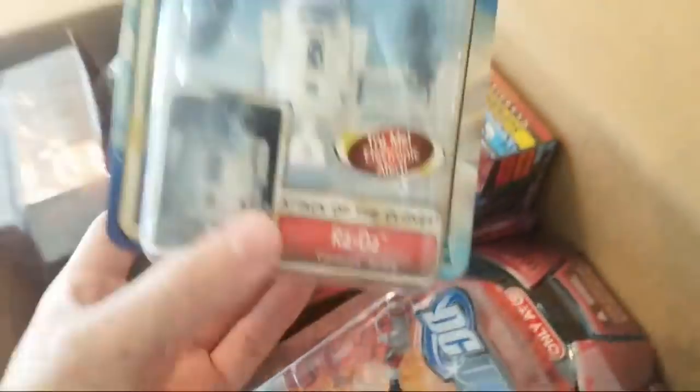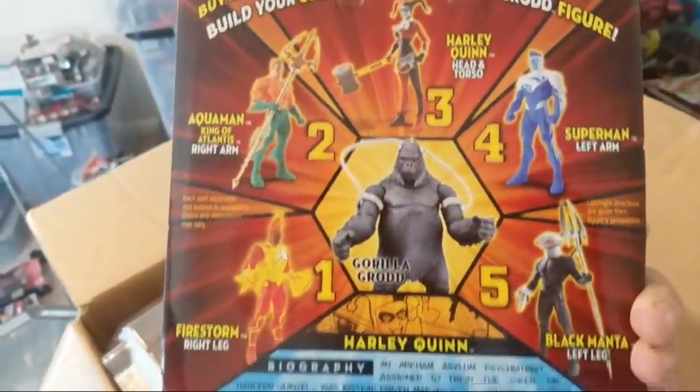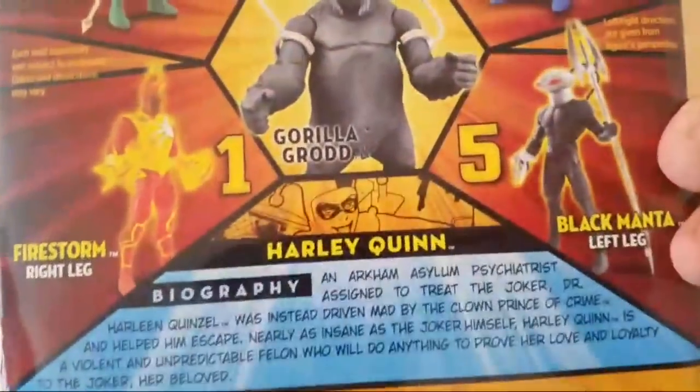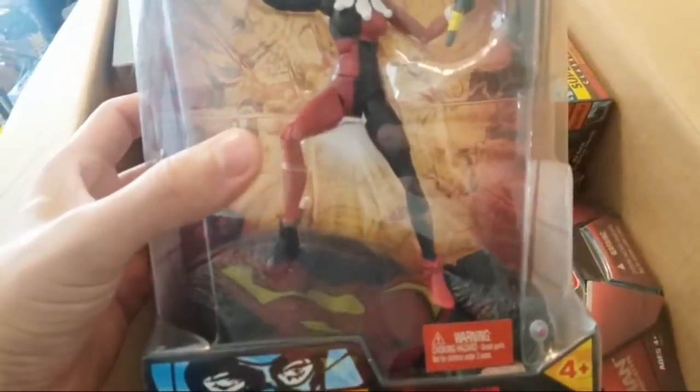For those of you that are DC fans, check this out. We have DC figures — funny because she's saying no DC but look what's on the shirt: DC, and mine too because we have Superman. All right, we're gonna have some Star Wars figures kind of in and out, but check this out — we have the Gorilla Grodd build-a-figure set. This one has Firestorm, Aquaman, Harley Quinn, Superman as the blue electric guy, and Black Manta. These are from 2007.